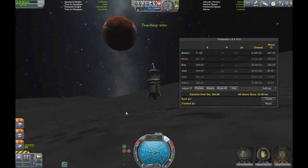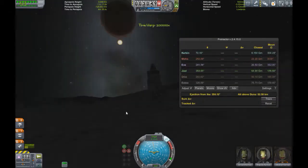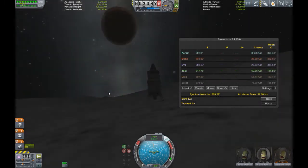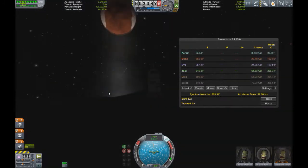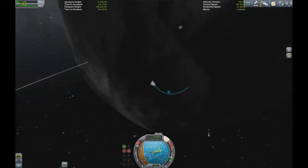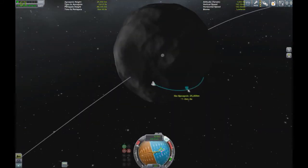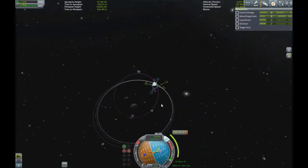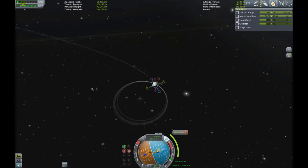What is up guys, this is PVM Vertical and welcome back to Kerbal Space Program. Today in this time warp scene you can see we are going to be leaving Ike. We've rescued the science and we're going to fly it back to Kerbin. Once we stop the time warp, we are going to lift off in the low gravity of Ike.